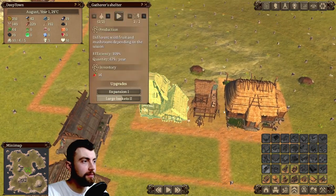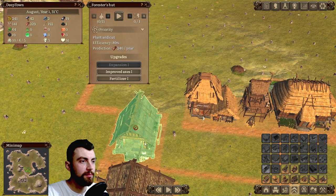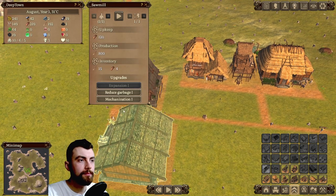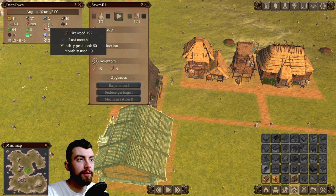So let's start upgrading things again — large baskets, herbalism training, expert butcher. We're gonna need an upgrade on the sawmill for that firewood.